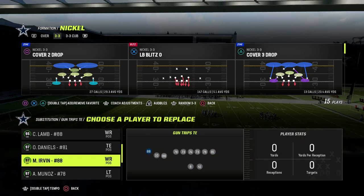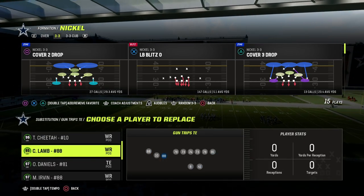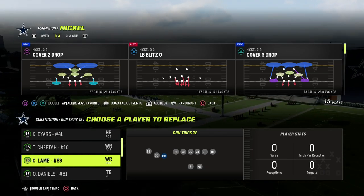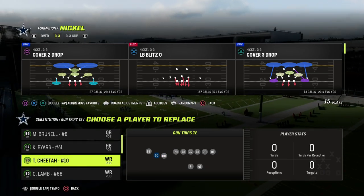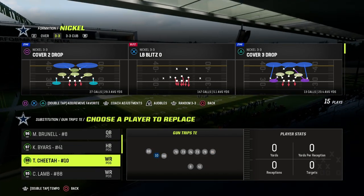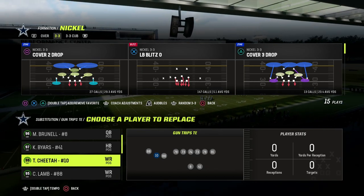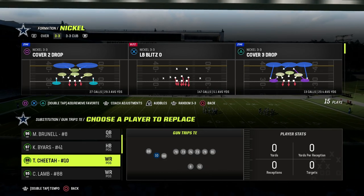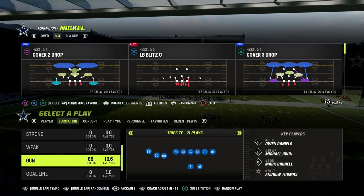As far as routes and abilities, you want short-end elite on your tight end. You want probably either route tech or short-end elite on this inside Trips receiver. For the other two receivers, I actually think short-out elite and route tech are the best abilities. This guy right here could probably just get away with route tech, but short-out elite is helpful because with the way Trips Tied In works, sometimes he'll be inside the numbers and sometimes he won't.